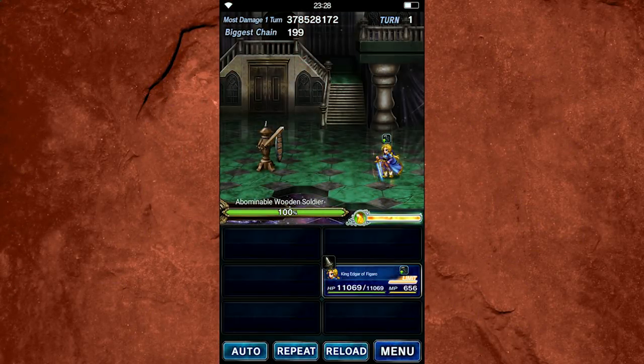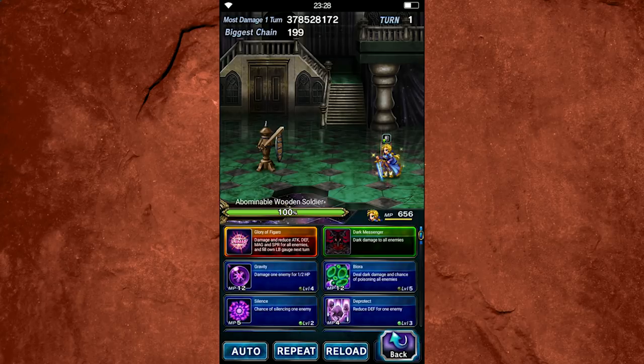Hello again, everyone. Welcome back to another episode of Final Fantasy Brave Exvius. My name is Mars, and today we're going to be talking about King Edgar of Figaro. This is one of those units that I kind of slept on a little bit when he first came out, and I know a lot of other people did too. If the FF6 banner with Edgar and Sabin came and passed, and all you were really interested in was Sabin, you probably didn't pay much attention to Edgar, who in my opinion is the best breaker there is. I've had a ton of fun playing with him, so today I wanted to highlight him and everything that he can do and talk about how you can use him in your party.